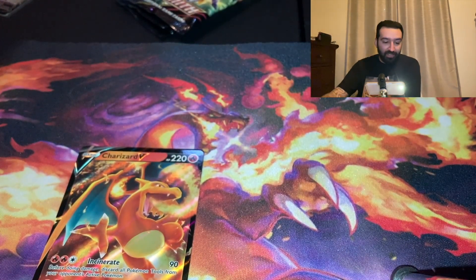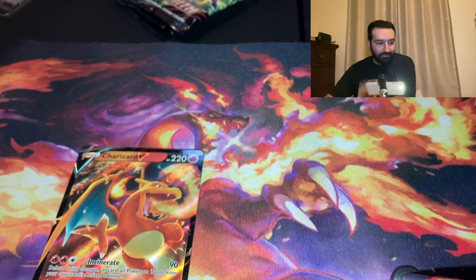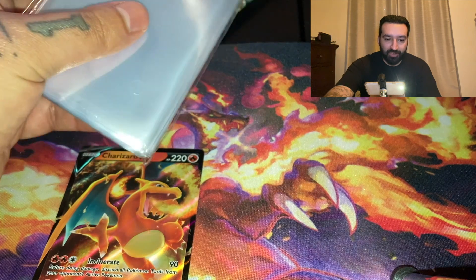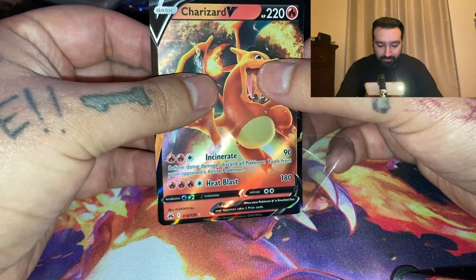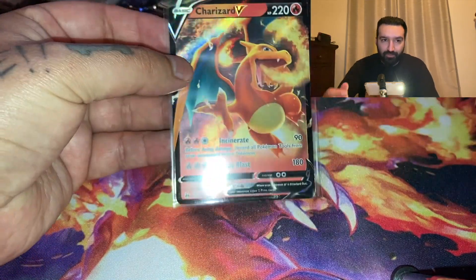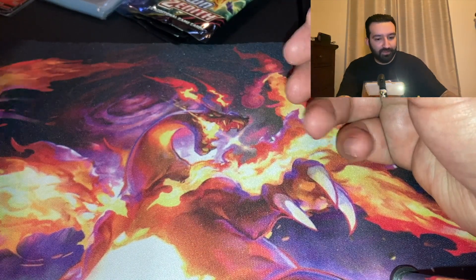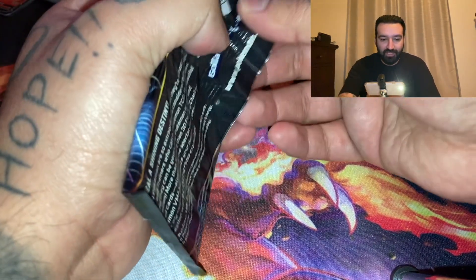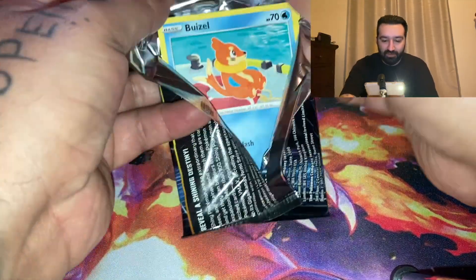This is actually an Ultra Rare. I forgot it's in the set — there's the Charizard, the Radiant Charizard, and the regular Charizard. I think this is a reprint from Brilliant Stars. All right, so we pulled one Charizard Ultra Rare. Let's see if we can make it two with a Shiny Charizard from the Shiny Vault — Water Energy, Gym Trainer, Rotom, Floatzel, Bunnelby, Koffing, Shinx, Grookey, and a Boss's Orders.